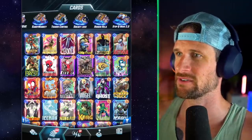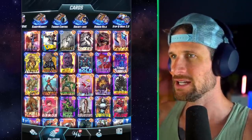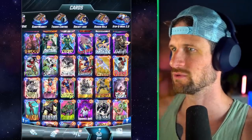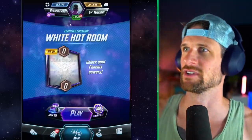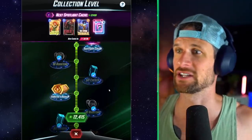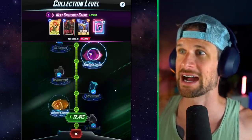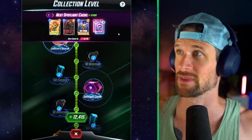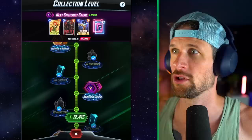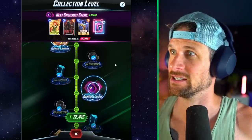Since none of this stuff updates on Steam, let's look into some card changes in a little bit. We've got some spotlight caches. Next spotlight cache has a Jean Grey variant, Knoll, Living Tribunal, and whatever that fourth one is.